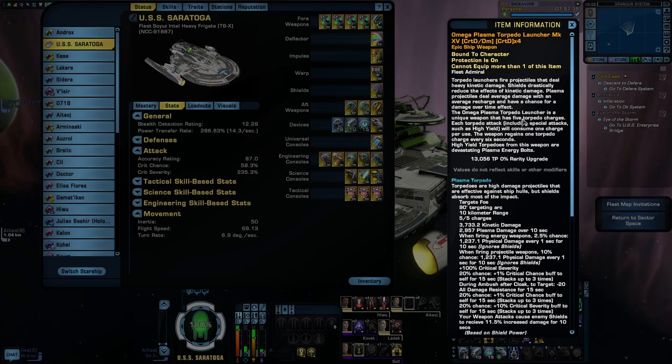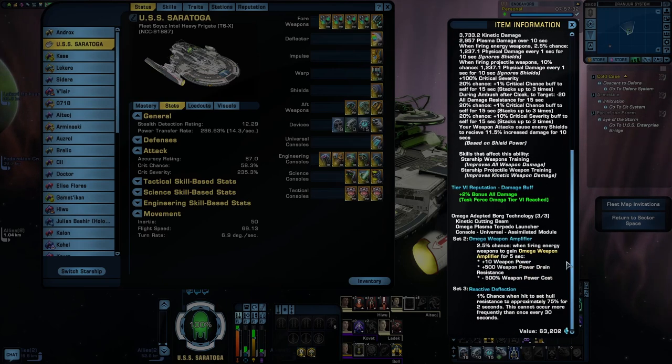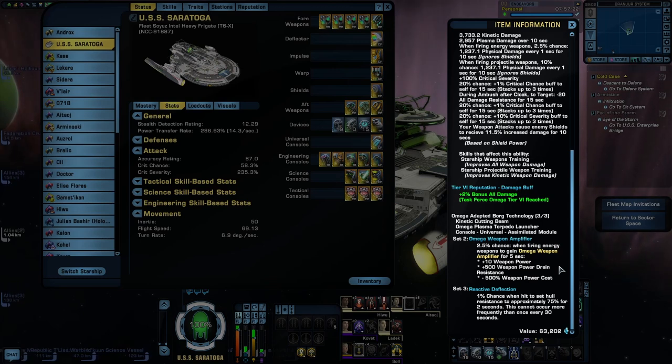This torpedo is part of a set and I'm using all three pieces: the other two being the Kinetic Cutting Beam and the Assimilated Module. The two-piece bonus is actually pretty nice for an energy weapon build, giving a chance to trigger Omega Weapon Amplifier for five seconds — this gives a small buff to your weapon's power subsystem, buffs weapon power drain resistance, and reduces weapon power cost significantly. This is one of, if not the oldest weapon set in the game, but it's still a nice two-piece to have on energy weapon builds. The three-piece bonus is rather underwhelming — a 1% chance when hit to trigger a hull resistance buff — so it's here for the sake of theme rather than performance.